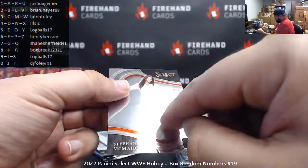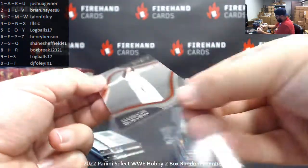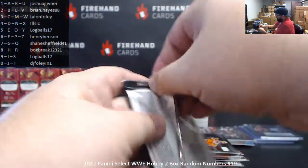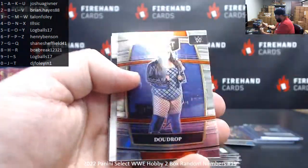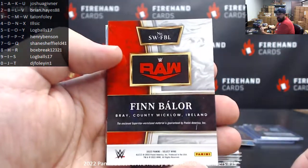Ringside Stephanie McMahon — it's also got a little indentation on it right there. Now current CEO. Card 267. There are still several ringsides I've yet to see — as much as I've opened, there's a hundred different ones. Wesley and Dewdrop. Finn Balor is gonna be our memorabilia hit — non-numbered. The letter L going to Brian Hayes.